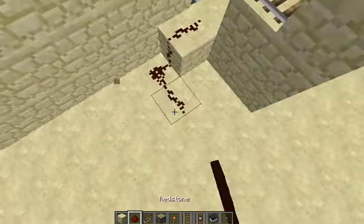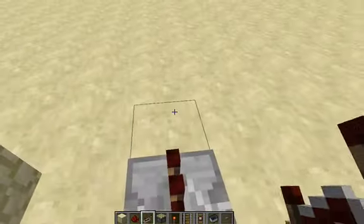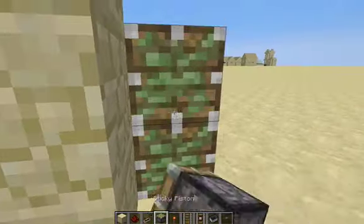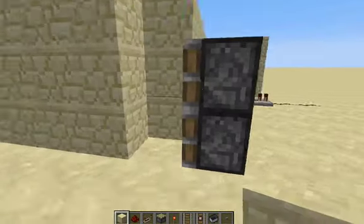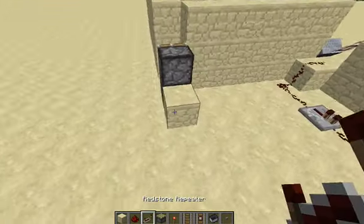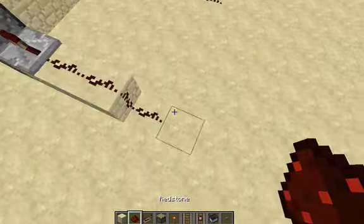Then you're going to build — you don't really need that much, but here you can kind of add on. This is going to be the place where it's going to attract. You're going to build the pistons one block away, and after that you can put a block with both of them, two redstone, placing it down.